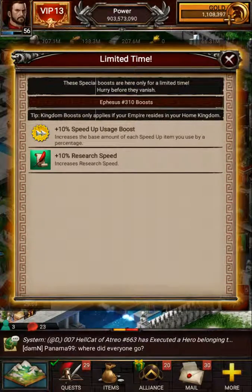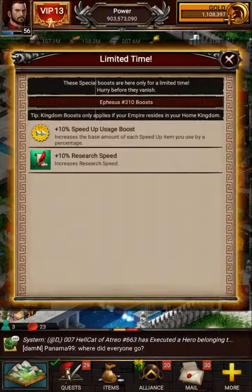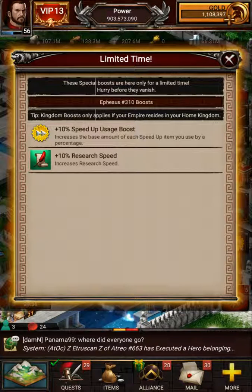Make sure the boosts are active when you're doing your research — don't just go out there and start blasting speed-ups. For example, this 10% speed-up usage boost means every time you use a 30-day speed-up you get an extra 3 days, so research that requires 66 days only takes two 30-day speed-ups to complete. The 10% research speed boost is also good. You want both of those active before you do a lot of research.